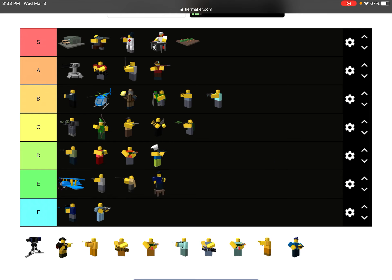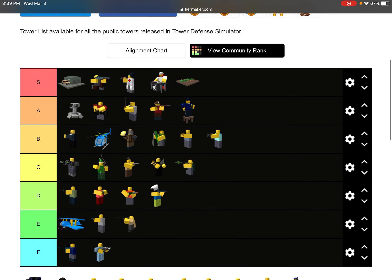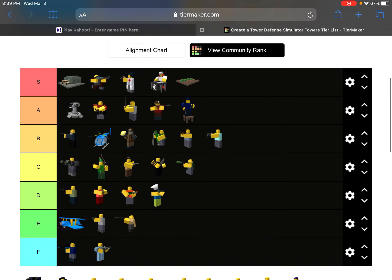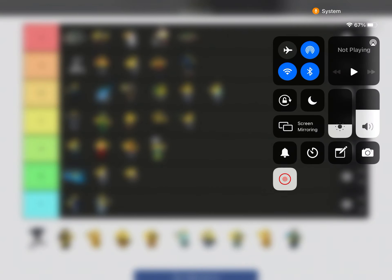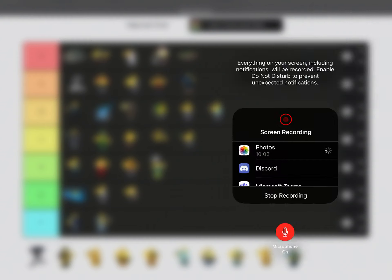Since we don't have the Commander here, we have all the others. We don't have the Accelerator — that's a big, huge problem. Accelerator goes on S. Commander — I'm gonna put that on A. That's gonna be my TDS tier ranking, guys. S tier: Military Base, Ranger, Medic, DJ, Farm. A tier: Turret, Mini Gunner, Gladiator, Hunter, and Commander. And we can read all the rest. Anyway, let's get on with the video — bye!